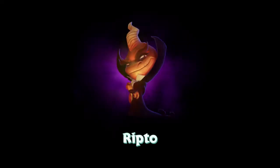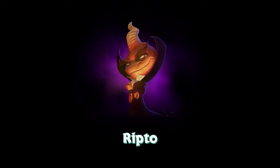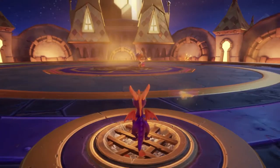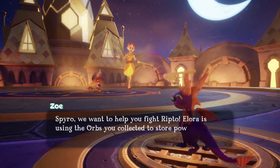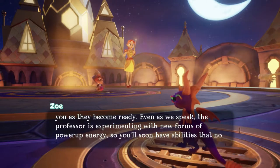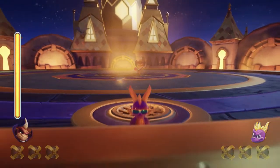I don't think I'm going to stand still. That was a silly cutscene. Ripto. Okay, the last boss was a lot harder than I was expecting, so we'll see how we go with this one. Spyro, we want to help you fight Ripto. Ellora is using the orbs you collected to store power-up energy. Hunter will throw the powered-up orbs to you as they become ready. Even as we speak, the professor is experimenting with new forms of power-up energy, so you'll soon have abilities that no one has ever seen before. Thanks - I guess getting those orbs was worth it. Sort of.